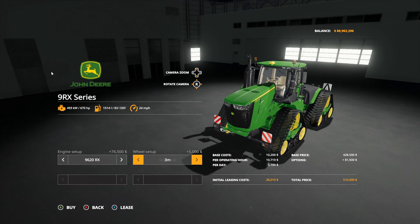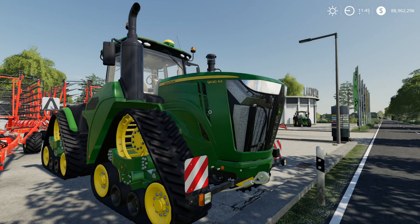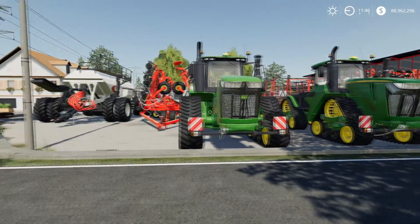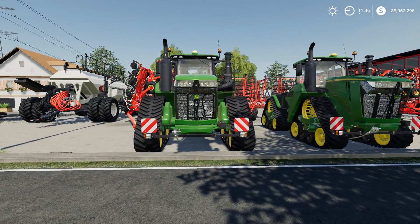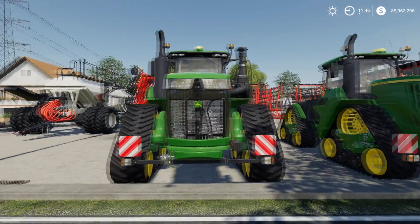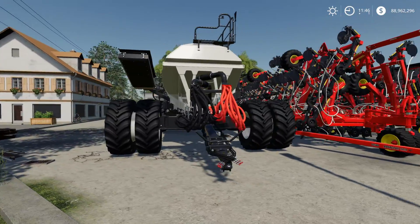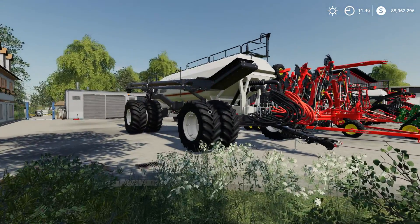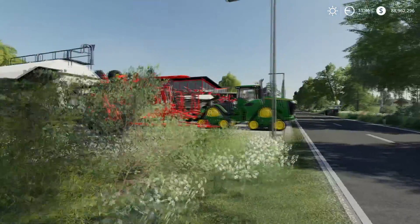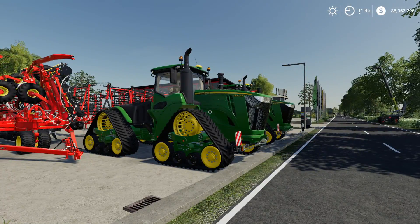With all these tractors you can also make them wider. I have one narrow and one wide set up for demonstration purposes. With 650 to 670 horsepower, you can pull this cart setup. Big Bud is probably a little bit more capable, but the Case tractor, the largest Challenger Quad Track, and probably the large New Holland tractor can all do it.